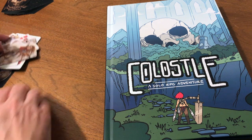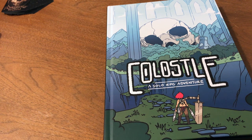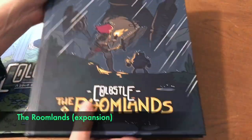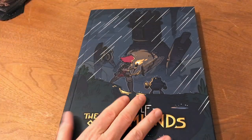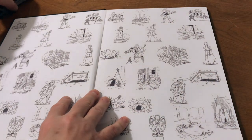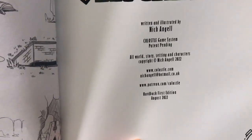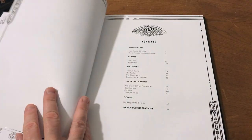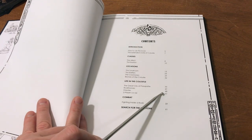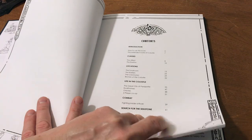Now I really want to get into showing you the expansion. I believe this is the first and only expansion, now available or re-available, called the Roomlands. It offers new places and new tables for those places. But first, let me turn to the rules additions — the mechanical additions. They're not many, but they are significant.